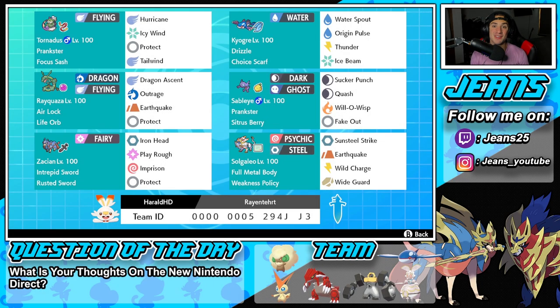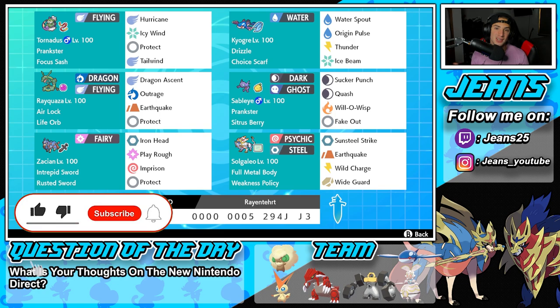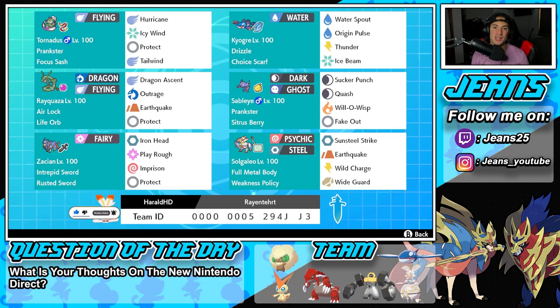What's going on YouTube? Jeans here. Hope you guys are having an amazing day today. We are back yet again bringing you guys some more competitive ranked double battles for Pokemon Sword and Pokemon Shield. In today's video we're getting back on the Series 13 ladder using a Life Orb Rayquaza team alongside our Weakness Policy Solgaleo. If you enjoy the content, leave a like and subscribe. Huge shout out to team creator Harold HD - check out his YouTube and Twitter in the description below.